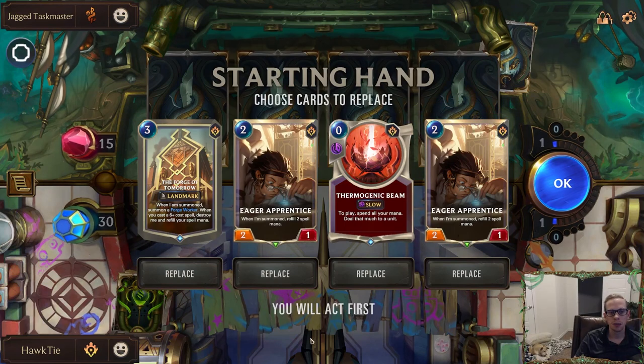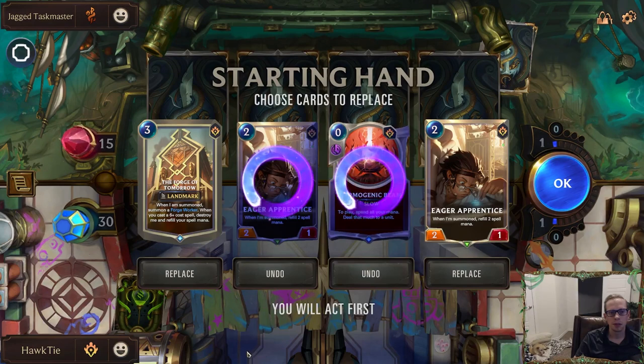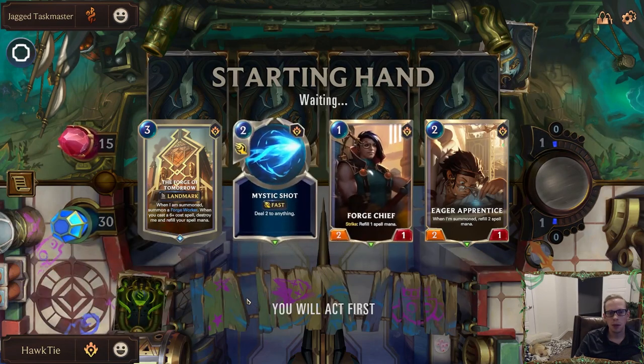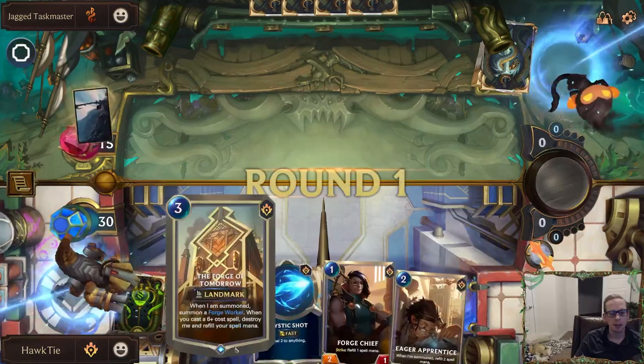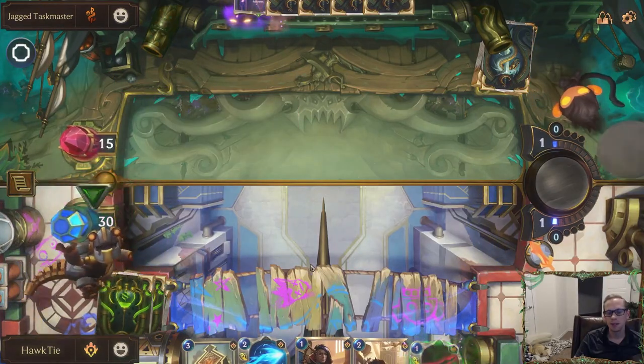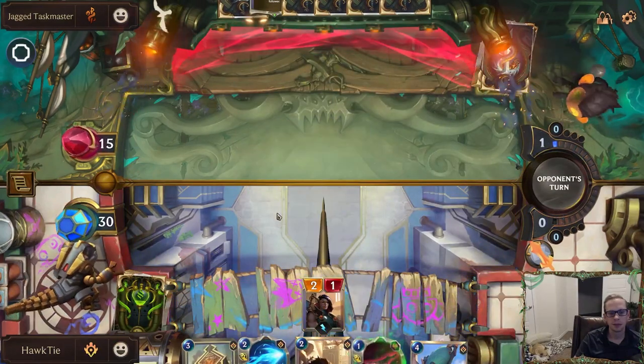Love having Eager Apprentice on two — that's a card you want to actively look for. However, we don't really need it on round three, so we're going to get rid of that and get rid of Thermogenic Beam because we want to find Jace, we want to find our six-cost spells. We'll go ahead and keep Forge of Tomorrow though — we may play that on round three, maybe not.